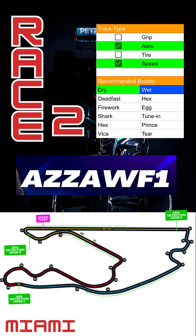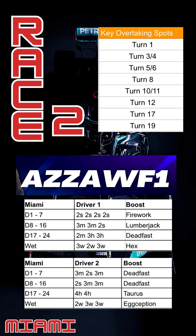Race two comes from Miami, making another appearance with a possible but very slim rain chance. Miami is an aero and speed track — those absolute beast straights are so good for overtaking. It's no surprise to see Dead Fast, Firework, Shark, Hex, and Voice recommended here. Hex is one to use if you're short on boosts. It's a very good track in the dry and great to attack with speed. Wet boosts recommended are Hex, Egg, Tuning, Prince, and Saar.